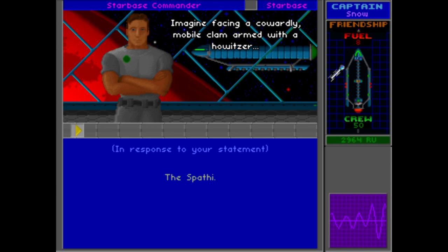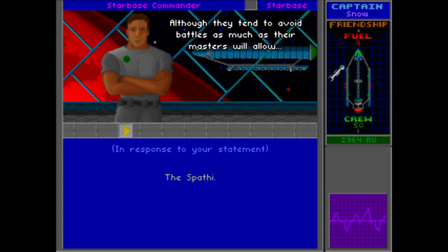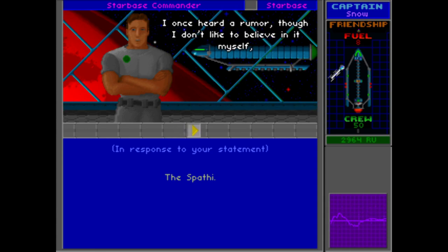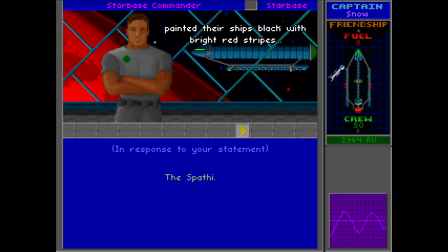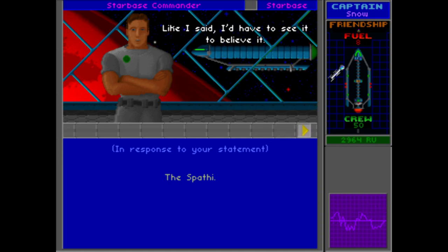The Spathi: imagine facing a cowardly mobile clam armed with a howitzer, and you've got a good idea of what it's like dealing with a Spathi. Although they tend to avoid battles as much as their masters will allow, once in battle a Spathi looter is one tough cookie. Hayes once heard a rumor — though he doesn't like to believe it himself — that a rogue band of courageous Spathi broke away from the main starfleet, painted their ships black with bright red stripes, and formed the Black Spathi Squadron, dedicated to performing brave and hostile deeds.